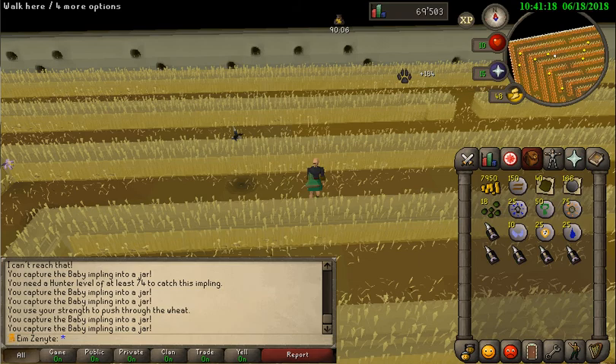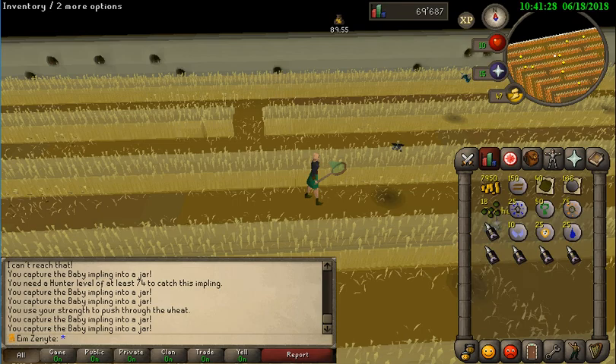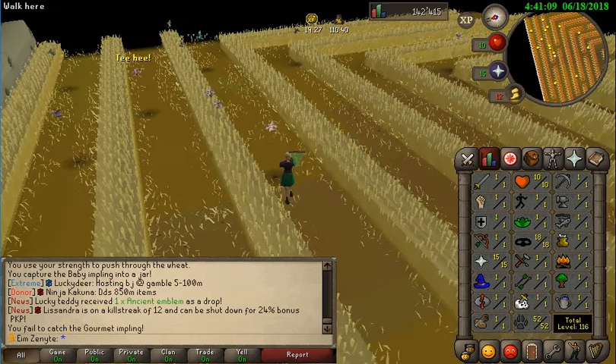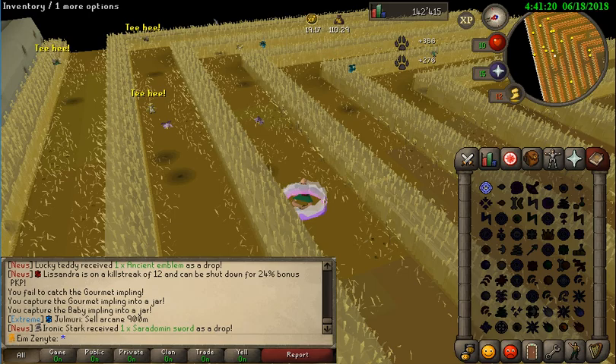Quick update: we did 1 to 30 Hunter at the birds, but they are so awful to catch. So we decided to go to the baby imps and catch some, which give 200 XP each. I needed 53 so I was there for another 2 hours. Finally hit 53 Hunter! Getting 276 XP per imp. Let's go to the red chins!